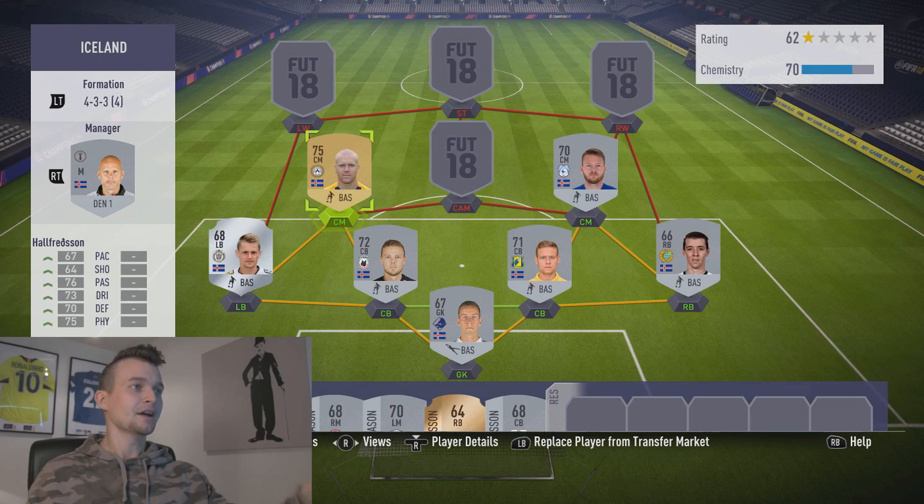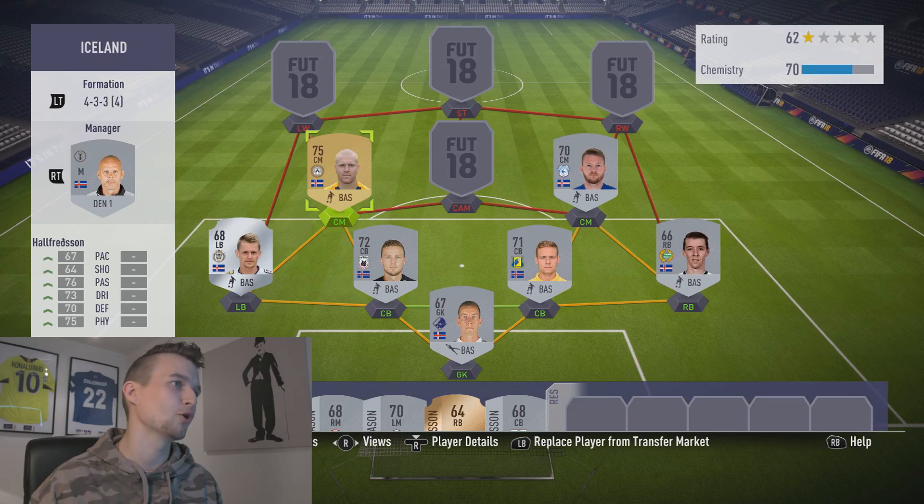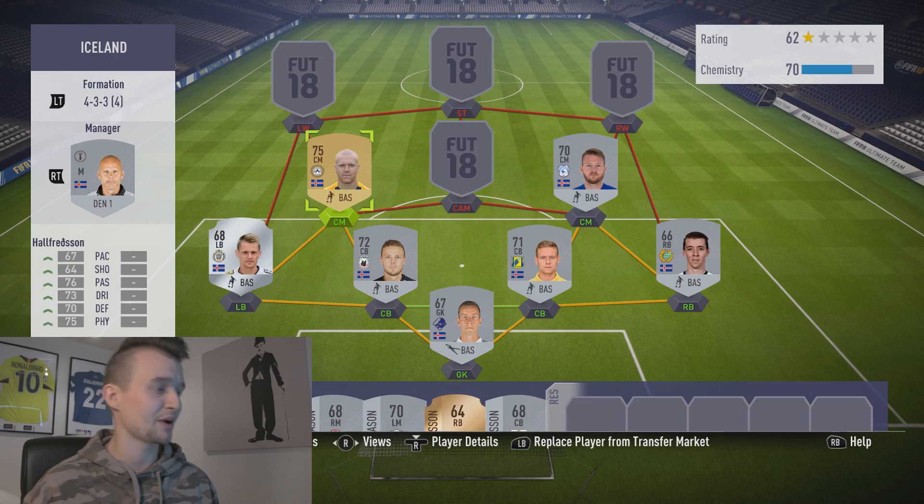Are you guys ready to see our first gold player? Here he is — the bold magician, Emi Hatfelsson, 75 rated overall, plays in the Serie A of course. 67 pace, 64 shooting, 76 passing, 73 dribbling, 70 defending, 75 physical.